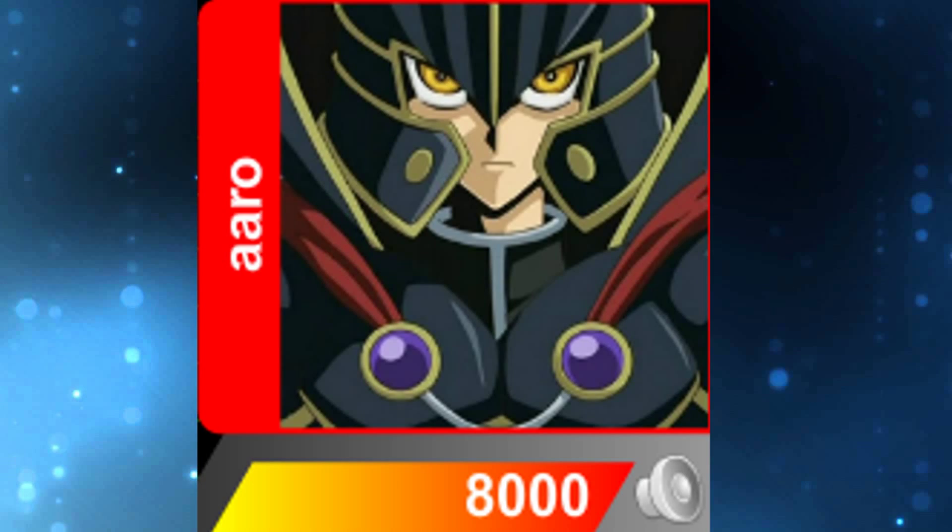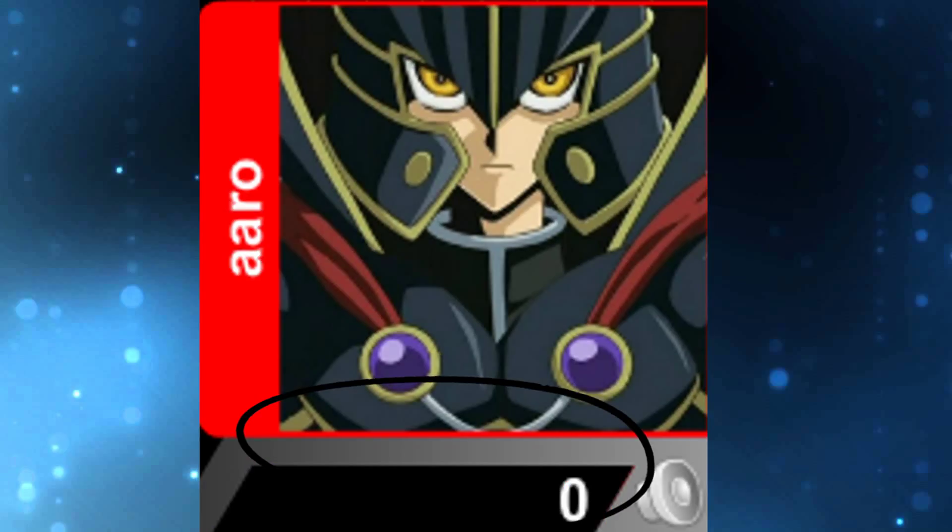We are going to be starting at the very beginning. The very first thing you should know in Yu-Gi-Oh is how to win the game — the actual basic way to win the game. Both players have what are known as life points, and you both start with 8,000 of these. If you get your opponent to zero life points while you still have some remaining, you win the game. If your opponent gets you down to zero and they have some remaining, they win.